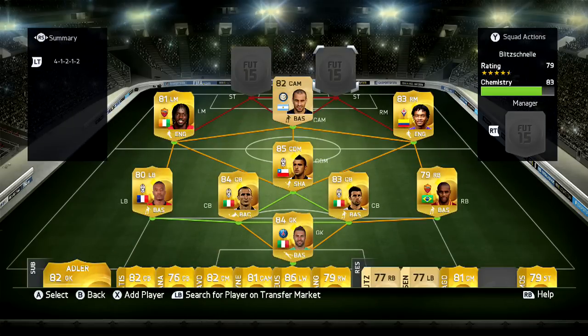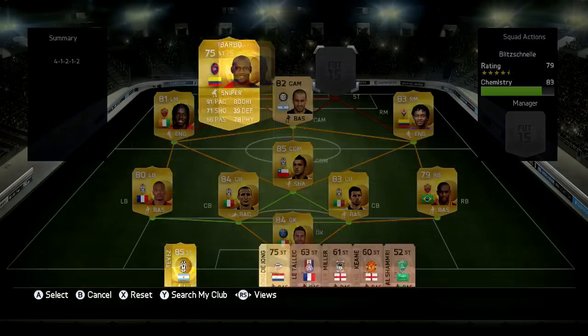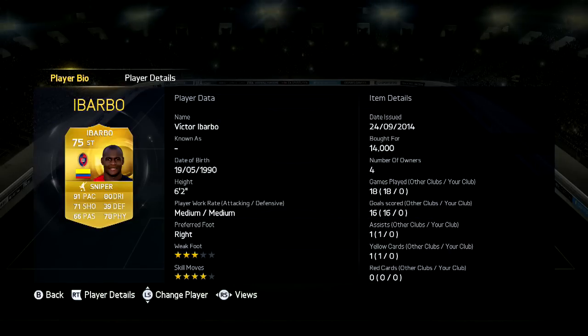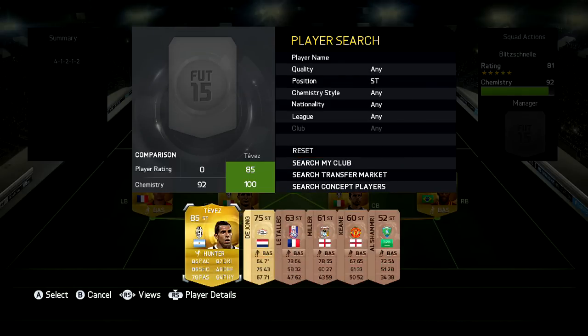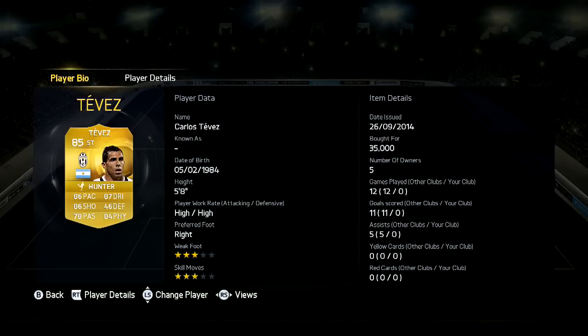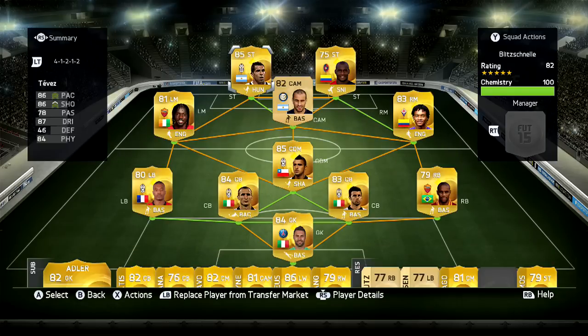When it comes to the strikers you need to be as clinical as you can. My right striker is going to be Ibarbo — EA have made this guy even more OP because for some reason they've given him four-star skill moves. He's six foot two, he has 91 pace, and his finishing is unbelievable. His teammate is going to be Tevez. Tevez is quick, very good at dribbling — he's only three star, three star — but he's really strong with 84 physical and a very good player to use.